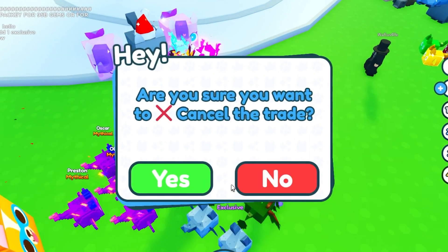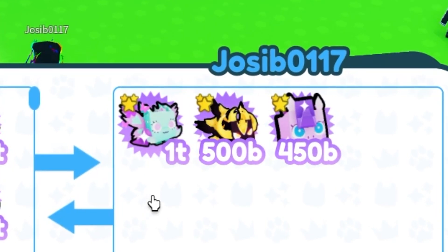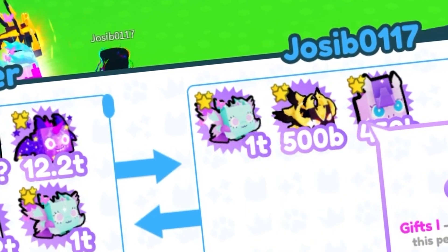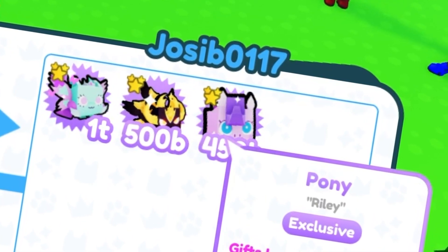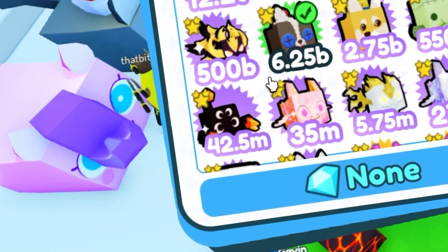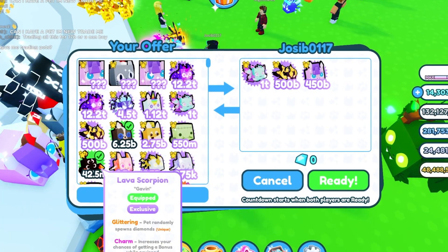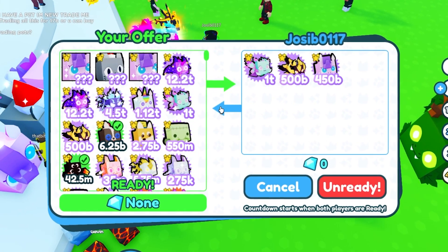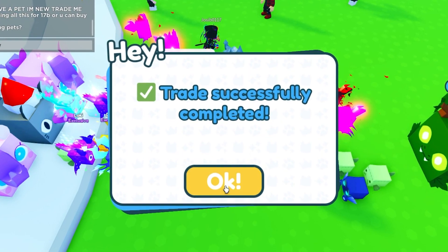He's telling me to add one more exclusive, but I'm definitely not going to overpay. So we got another trade — wicked imperium is 11 billion, fairy queen is 8.5, pony is 4.5, so that's about 24 billion. I can offer maybe a sock corgi and the lava scorpion — it'd be a little over by about 1 billion. Looks like they're going to accept, which is very cool.